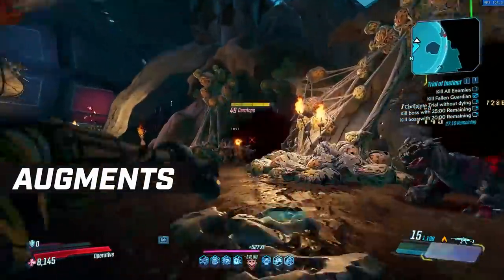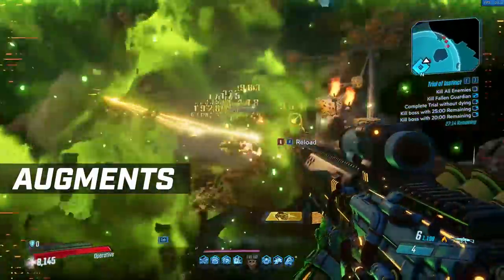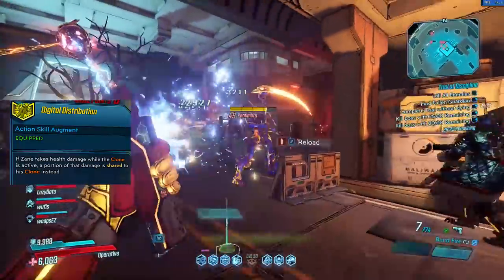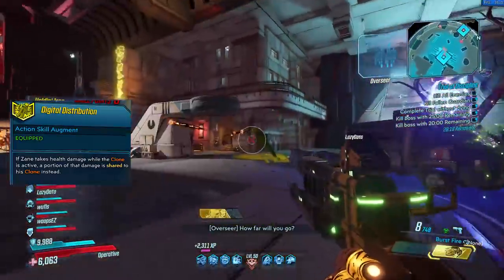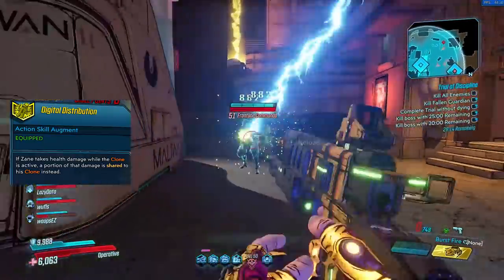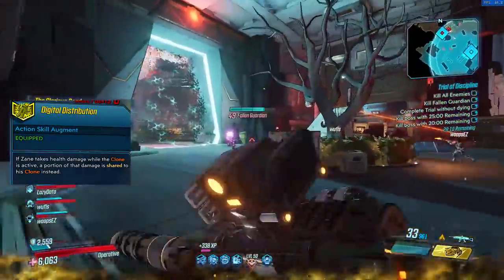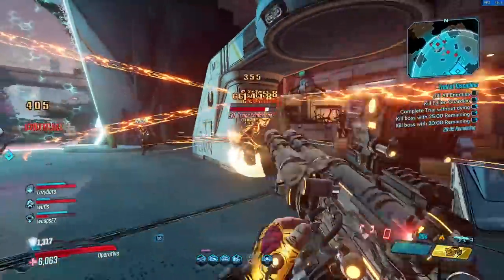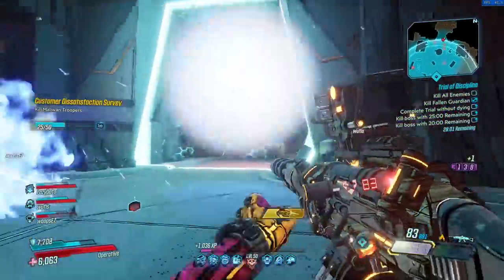That's how you're able to keep your kill skills up 100% of the time, especially in a group where you can't get those kills naturally. The other augment I pick up for the digiclone is Digital Distribution — whenever you take damage, it's shared to the clone instead. That's good at keeping yourself alive and maybe killing off the clone a little bit faster, meaning it goes on cooldown faster. It's all about spending the digiclone as quick as possible — either blowing it up yourself or getting it killed fast — so you can keep activating it over and over again.